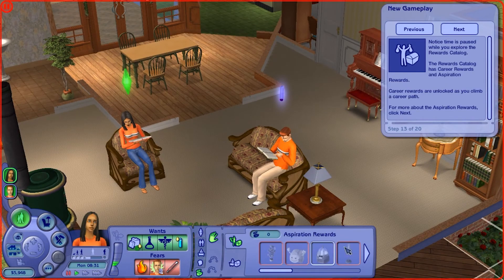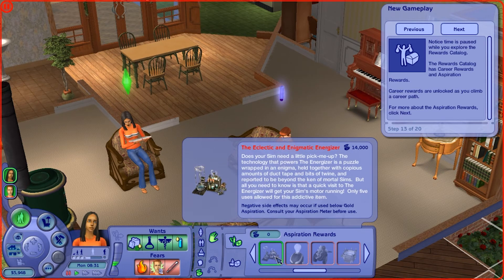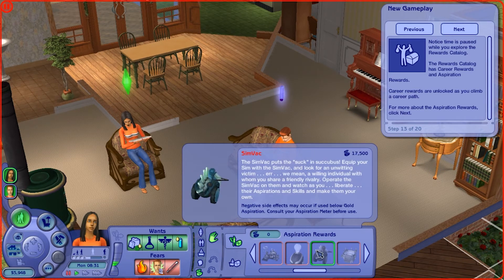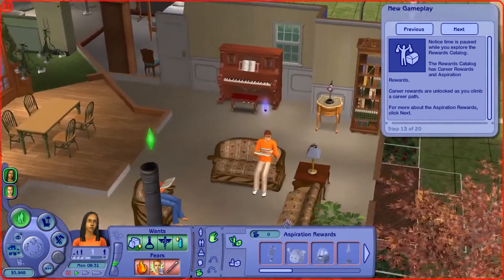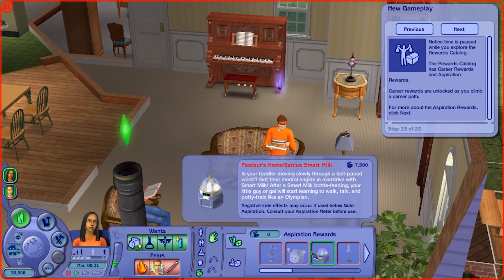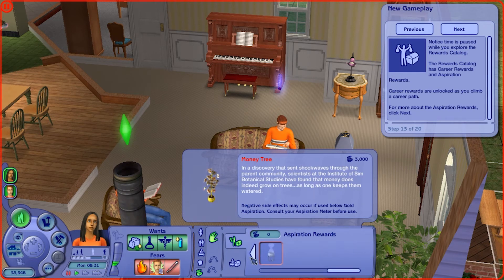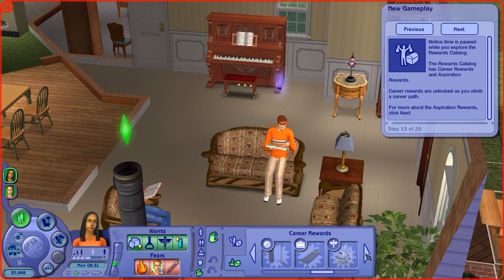When you satisfy a want, you get aspiration points, and these help in various ways. The aspiration reward items include the money tree, the noodle soother, the smart milk, cool shades, the enigmatic energizer, thinking cap, the Simvac, the love tub, and the elixir of life. These all have different effects on sims depending on their aspiration level. For example, cool shades help with gaining social interactions, smart milk helps toddlers gain skills faster, and the money tree gives you money. All of these are for sims of different aspirations.